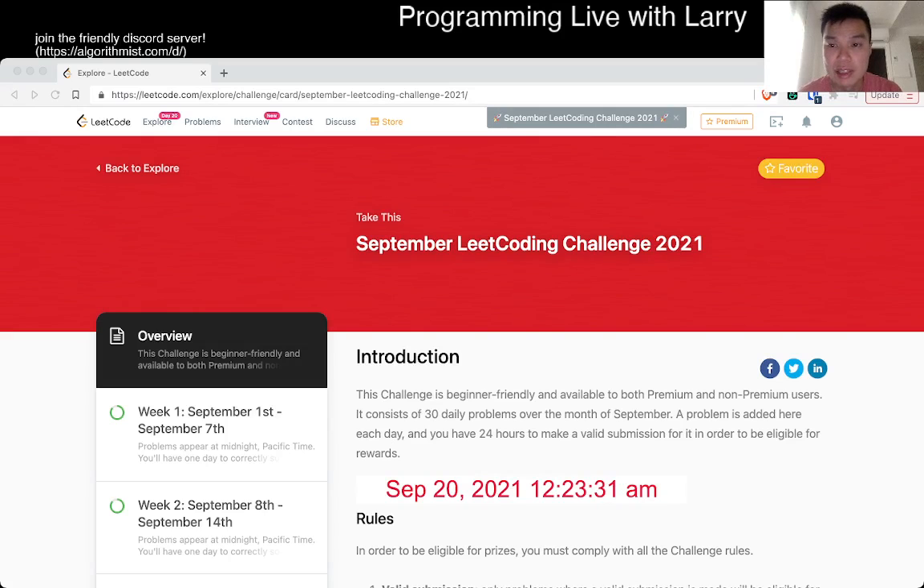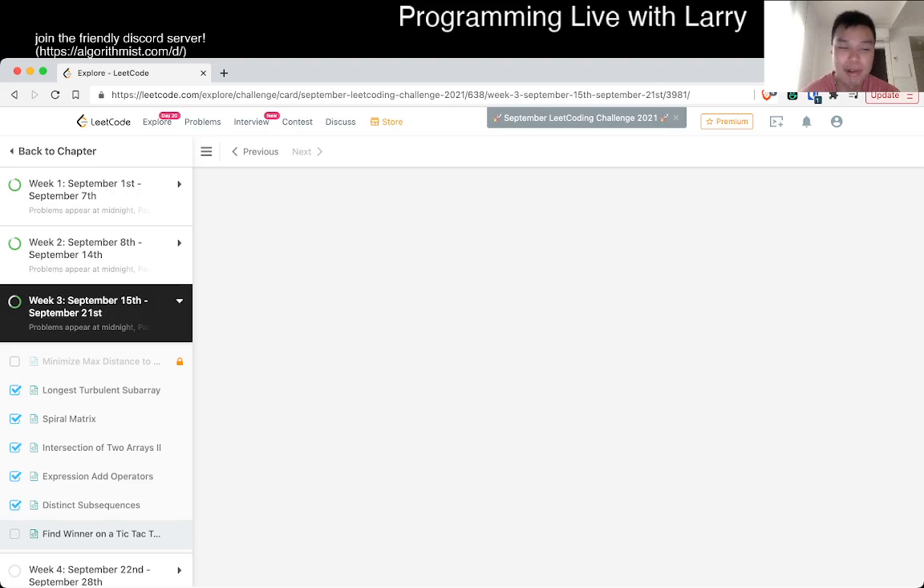Hey everybody, this is Larry. This is day 20 of the September Leaple Daily Charge. Hit the like button, hit the subscribe button, and join me on Discord. Let me know what you think about today's problem.